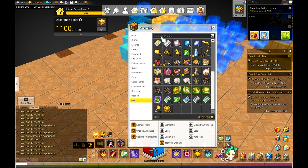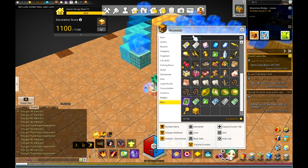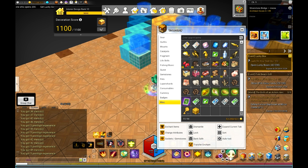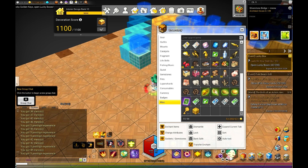The shards will be bound to the character once you open the box. So, what can you get out of the boxes? You can get elixirs, chaos onyx, onyx, crystal fragments, the RGB crystals — red crystals, blue crystals, green crystals — special warrior tonic, special health tonic, and special mage tonic.